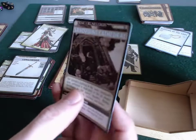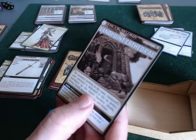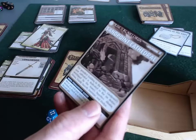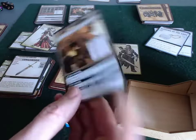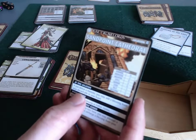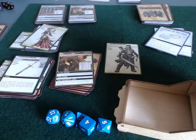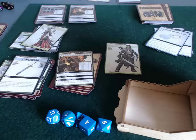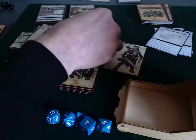Let's read the flavor text of the Sandpoint Cathedral: "The Sandpoint Cathedral is the grandest building in the town. Sandpoint's new cathedral is dedicated to the six deities worshipped by the town's founders, including Abadar, Desna, Erastal, Gozra, Sarenrae, and Shailin." And of course, if we defeat a monster here, we get to take a blessing from our discard pile and put it back into our hand. Looking at Valeros' discard pile — he's only discarded one card, so he's in really good shape, and one of those is a blessing. So it makes sense for him to start exploring this location.